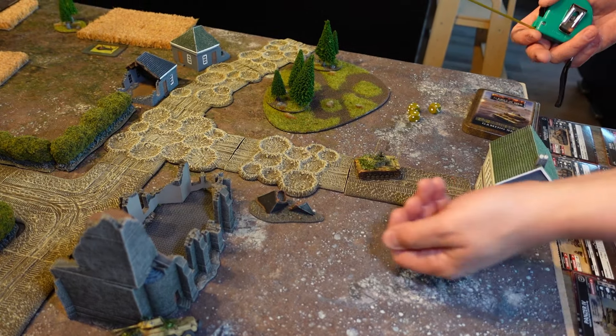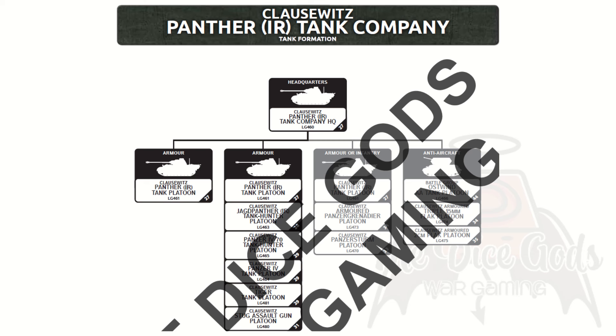With the new units covered, let's take a look at the formations in this book. We'll run through each and discuss their key points. Starting with the Masters of Night Operation — the Klauswitz Panther IR Tank Company. As the name implies, this one centres on late war Panthers kitted out with IR kit. In the compulsory slots, we have a Panther HQ, which in this formation is a single tank, then a Panther platoon. For the second compulsory slot, you can take Panthers, Jagdpanthers, Panzer IV 70s, Panzer IVs, Tigers or Stugs — whatever armour amuses you. Optional slots include another Panther platoon, armoured Panzergrenadiers, or Panzersturm infantry with the option for half-tracks. The last optional slot is a mass of AA — either Ostwind's triple 15mm or 2cm flak. Overall, a small but well-rounded formation.